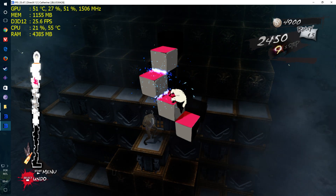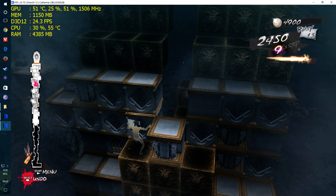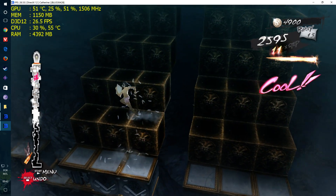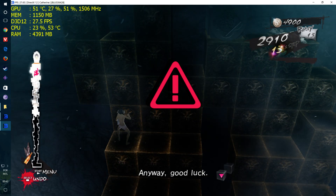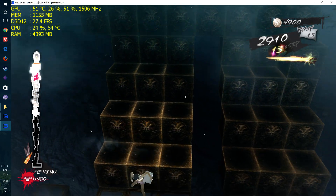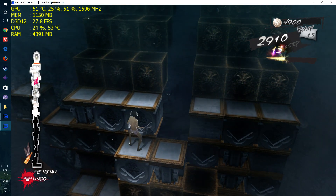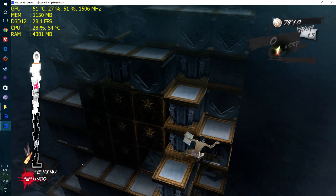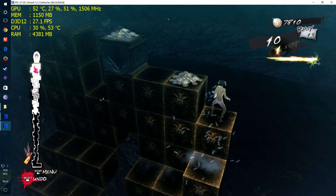Quickly making stairs is the key — use the edges to create a path. Alright... What is this? As you near the top, you will — anyway, if we both make it out of here — hey, wait! Edge! Alright, I got it!